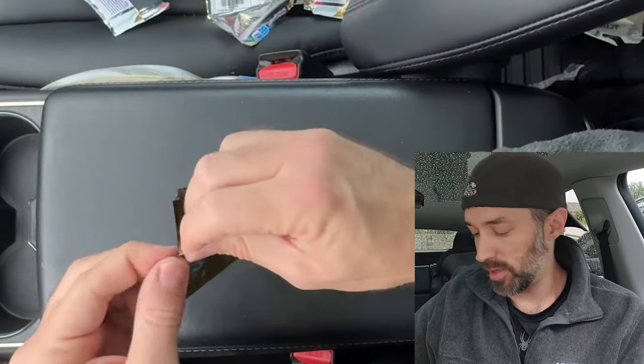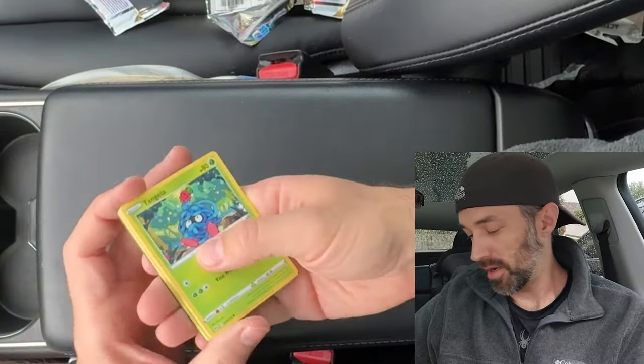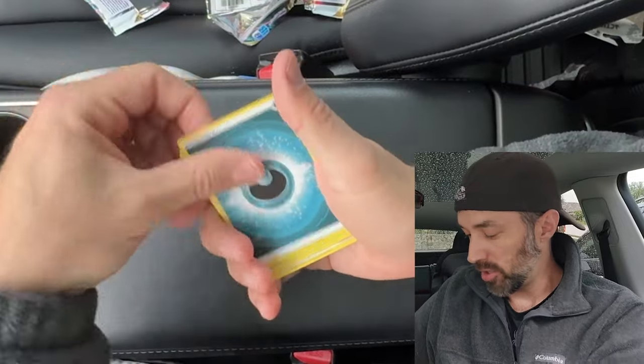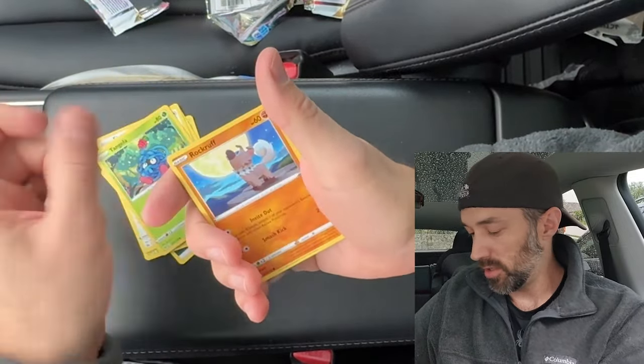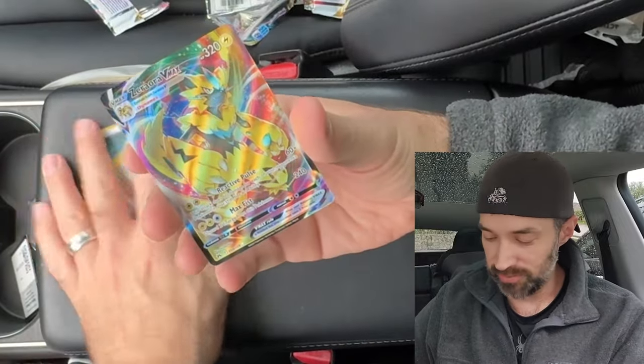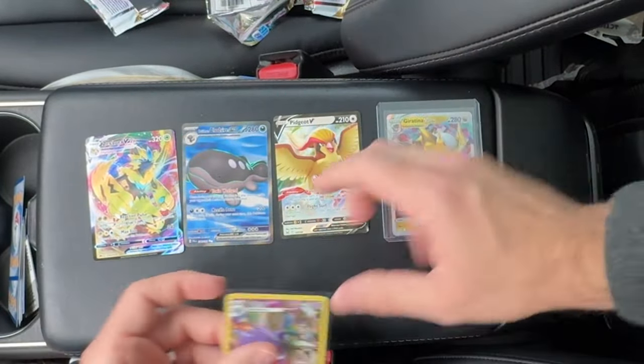Alright guys, last pack magic — let's go. We got Crown Zenith. We got a black coat card — it's four to the front. We got an energy, Carbink, friends, Shaymin, Tangela, Rockruff, Snorlax, Pancham, Shinx — and a Duraludon Arceus V-Max! Yes, that's a good one — ended on a good note. Thank you, last pack magic! So let's see what hits we got — five hits out of this. We got a Pidgeot, a Gengar, and a Giratina. I'm not too upset overall, pretty decent in my opinion. Anyways guys, I really do appreciate you watching these videos. Thanks again. I love you guys as always. You got Poketech. See you next time, talk to you later. Bye!